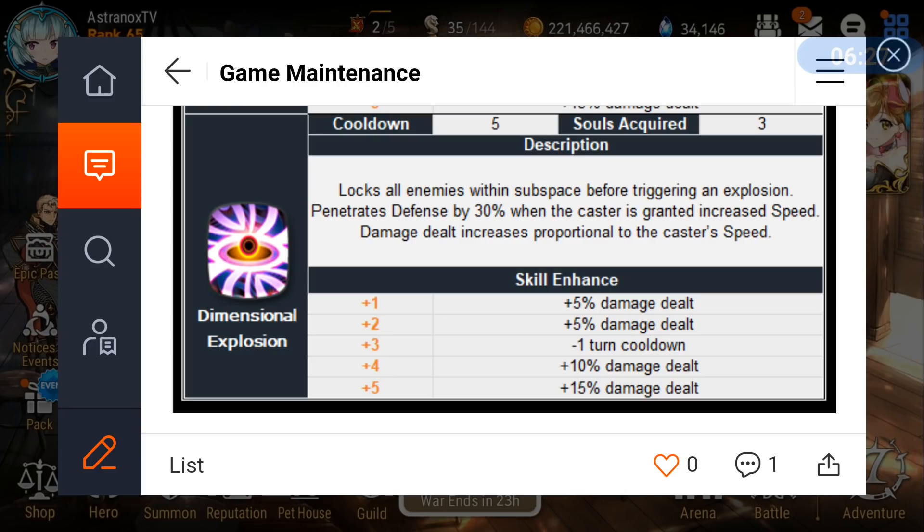For awakening him and skilling him up, you will need 36 Flame of Soul. For skill-ups you need 6 Demon Blood Gems, and for awakening you need 15 Eternal Forest Dust and 6 Demon Blood Gems. You still have a bit of time to farm these if you're going to be pulling for him. So the question is: are you going to pull for Karik?